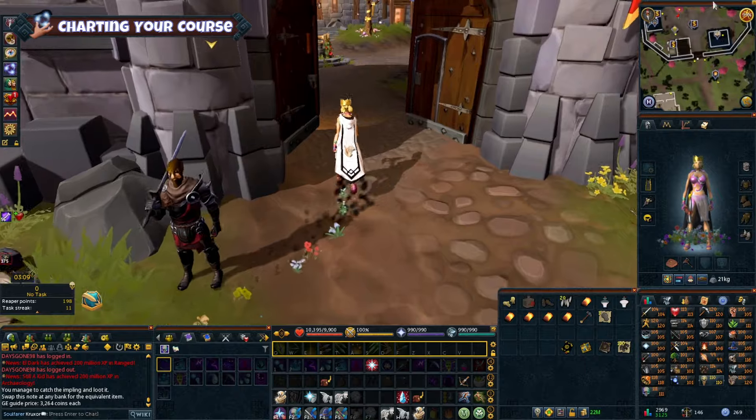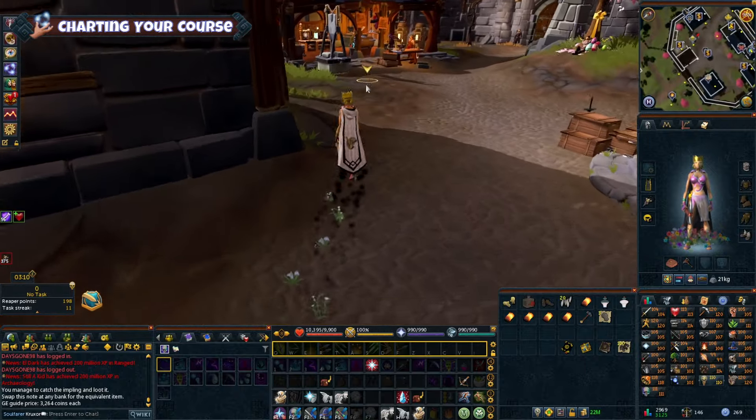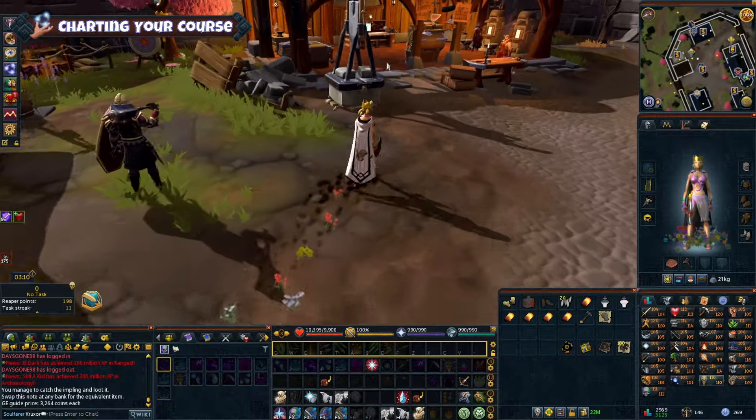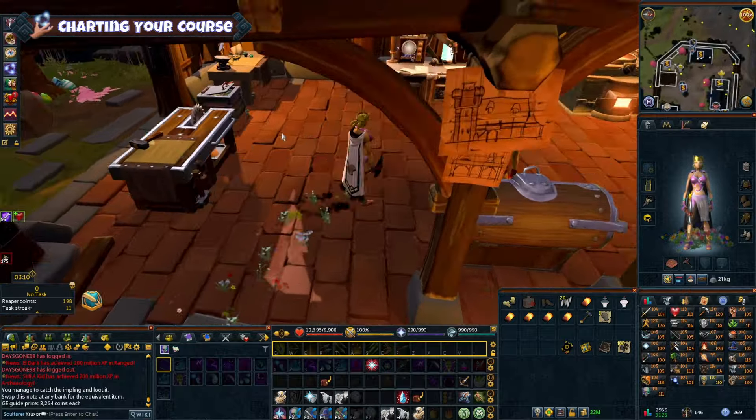Explore new cities like Prifddinas, Menaphos, and Fort. These places offer fantastic training areas for high-level skills. Although unlocking Prifddinas is quite tricky and has a very long questline to get there, it is well worth it after you have unlocked it.